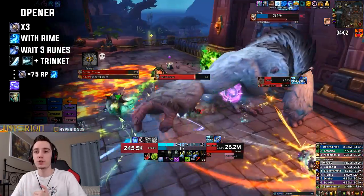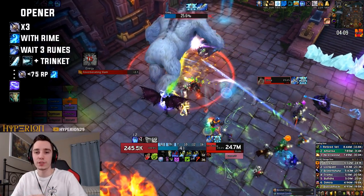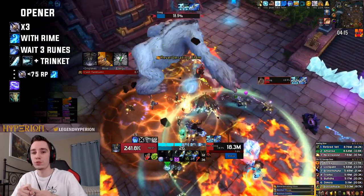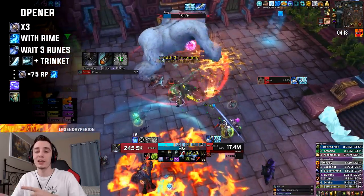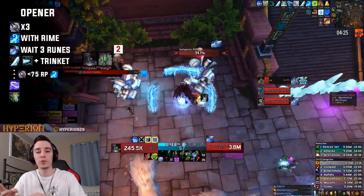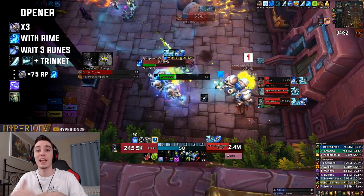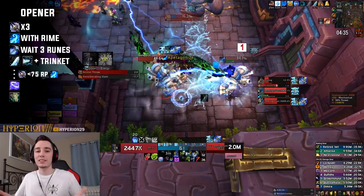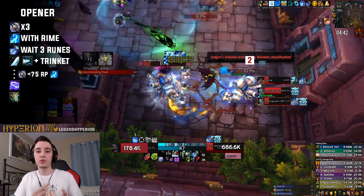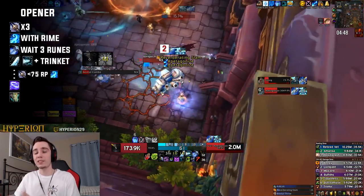During Breath of Sindragosa, even on single target without Frozen Tempest traits, there are two situations where pressing Remorseless Winter is worth it. First, if you have only one rune and your Breath of Sindragosa is in danger of falling off, pressing Remorseless Winter may give you just enough time for two more runes to return and keep extending it. Second, if you're overcapping runes and Runic Power — say you're at 80 Runic Power and five runes — spend one global on Remorseless Winter to minimize wasted resources.